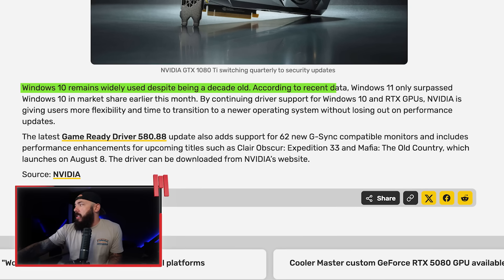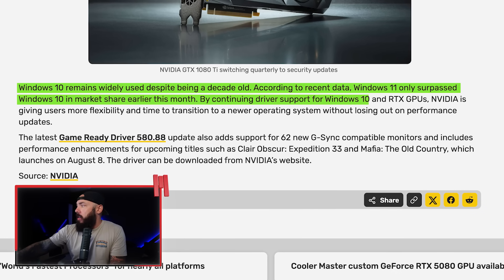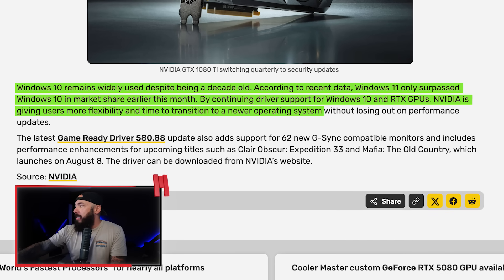Linux users are now hitting a new milestone — 5% of operating system users are using Linux, a new high for market share. With Windows 10 support coming to an end, a lot of people are dabbling with Linux. Let me know if you're one of them, or if you just said screw it and upgraded to Windows 11. Windows 11 only surpassed Windows 10 in market share earlier this month because of the big push Microsoft is making. By continuing driver support, NVIDIA is giving users more flexibility to transition. Let me know if you're still running one of these cards and which card you're considering upgrading to.